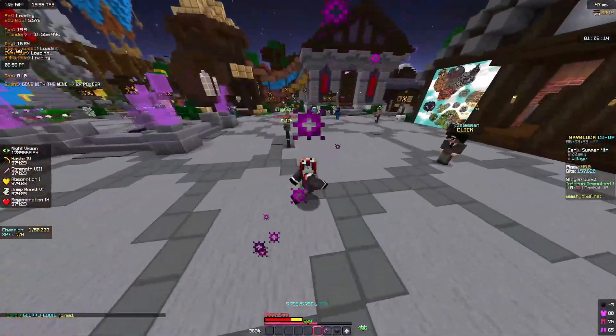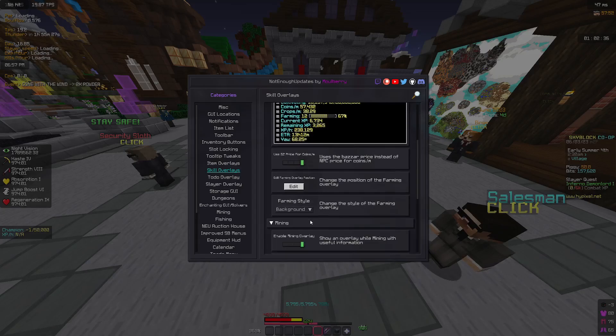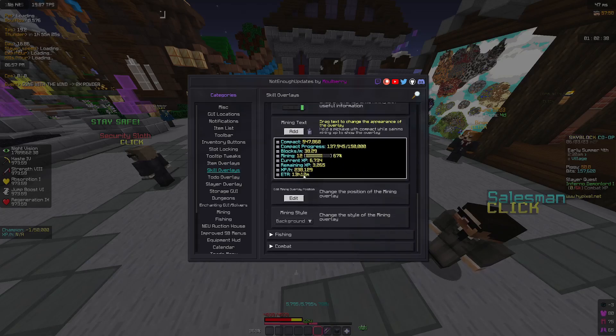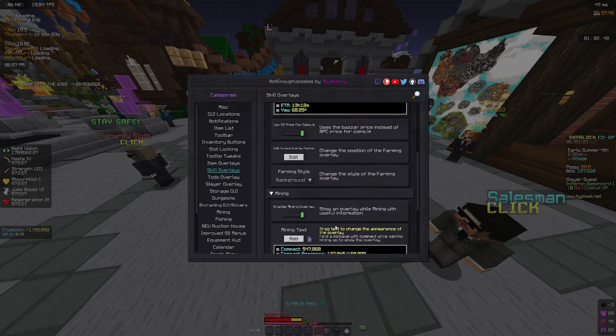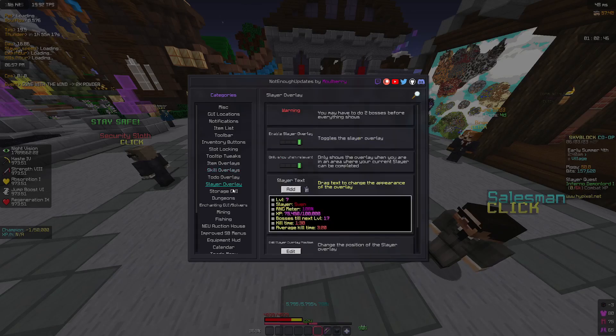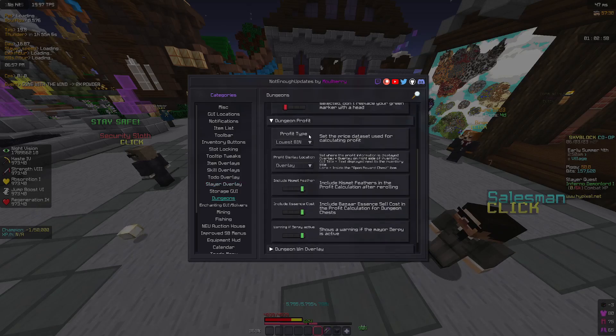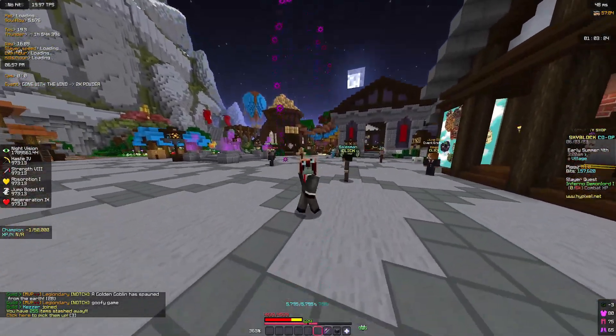The inventory buttons are basically just shortcuts — slash visit portal hub, slash visit crimson, slash visit hub, slash visit wardrobe, and so on. You've also got skill overlays, which are useful for whenever you're grinding a skill — they show your XP per hour and related info. There's also a slayer overlay with the same concept, plus a dungeon profits feature that shows how much profit you're making off a dungeon chest.